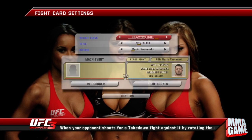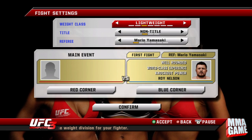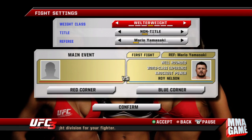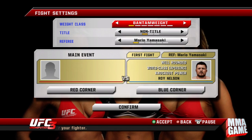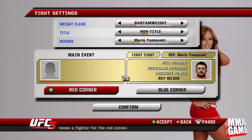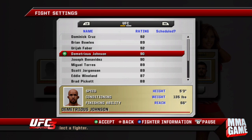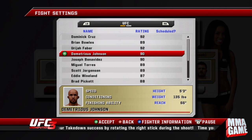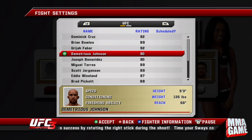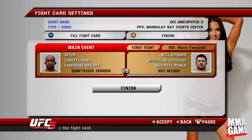When you do that it'll take you to a screen where it'll be scrolling through the weights. You've kind of got to time it and stop it on the other weight you want, because it'll be kind of glitched and selecting them at random. You can try to pick a specific one or just let it go at random. Once you pick that other weight, you can go in and pick any fighter you want and go ahead and play that match.